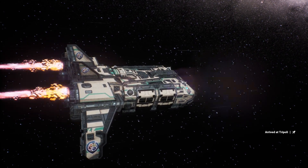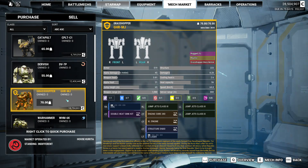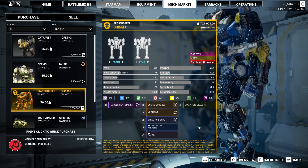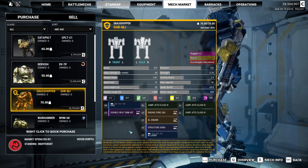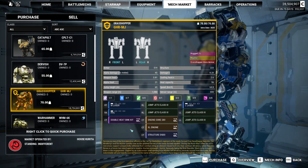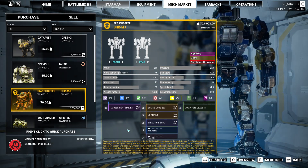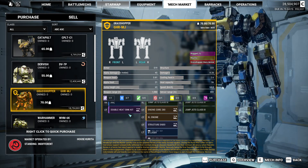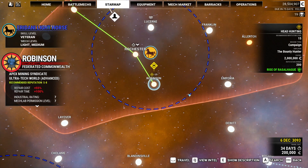And then I promise we're on our way. You're a Grasshopper — oh, you're a Mjolnir. 18 million C-bills for 70 tons is not what I'm looking at right now. Carry the Gauss in the left arm. Robinson — let's get there.